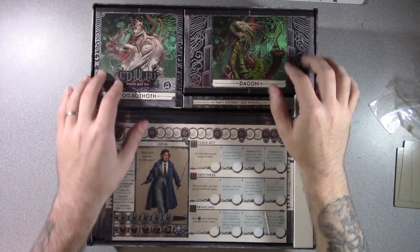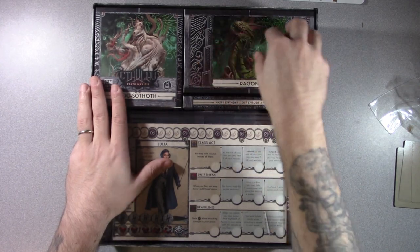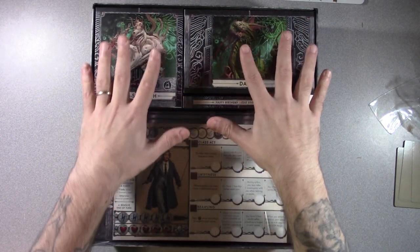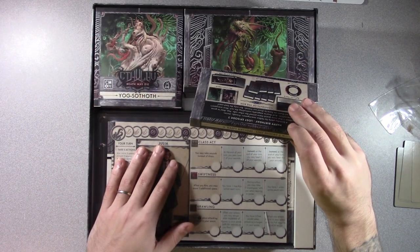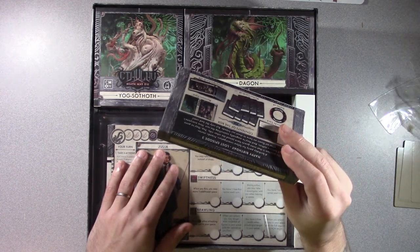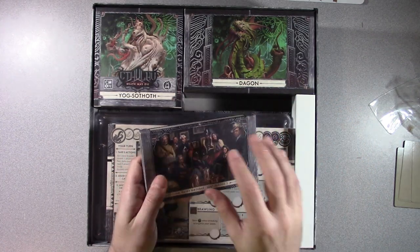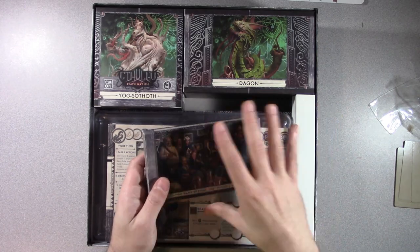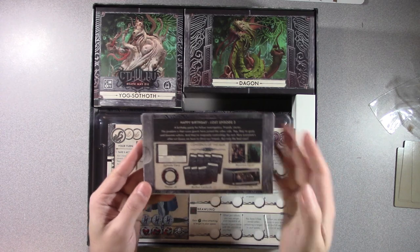From the base game, I know right away that this will have at least the miniature of the big boss, and then sometimes if they have any associated minions. So we'll hear Happy Birthday, Lost Episode 3. So this maybe is a one-shot adventure. Very awesome. This will have everything you need to tell you what map tiles to play, all the cards for special events. Everything you need will be contained in this one box, which is awesome.